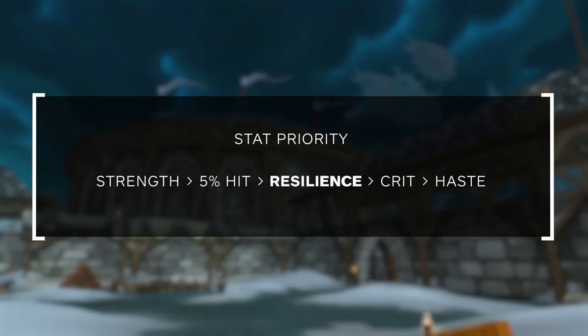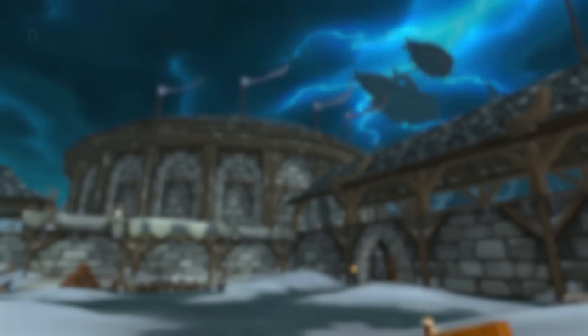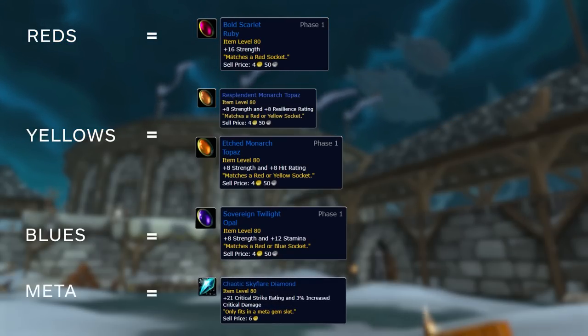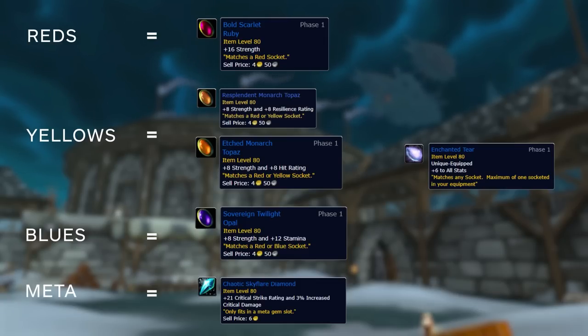For your final secondary stat, stack as much crit as possible. It synergizes greatly with Righteous Vengeance, which continuously stacks the more you crit, meaning with high crit chance you can absolutely decimate players' health bars. For gems: put Strength gems in reds, Strength/Resilience or Strength/Hit split gems in yellows depending on whether you're hit capped, and Strength/Stamina split gems in blues. For your meta gem, get the one that increases your crit damage and crit chance. You'll want to put one all-stat gem in a blue socket, since the all-stat gem is superior to Strength/Stamina splits.